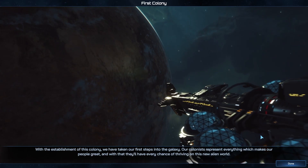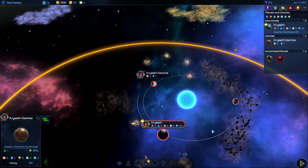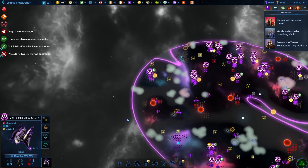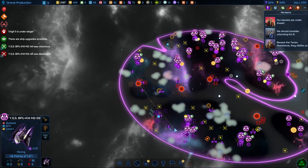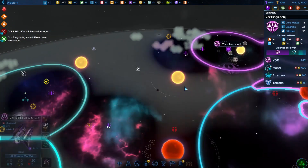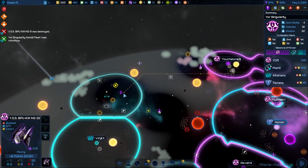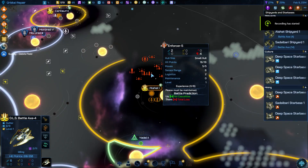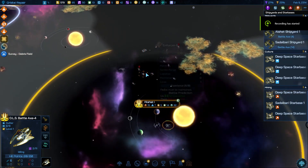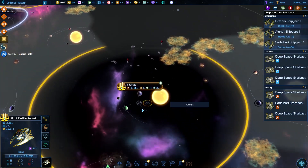More than anything else, the name of the game in Galactic Civilizations 4 is Land Grab. You'll build star bases and colonize planets, gradually expanding your sphere of influence across the galaxy map. As you come into contact with other empires, you'll use the resources and territories you've amassed to overcome them, whether through peaceful means or hostile takeovers. But no matter what, getting there first and staking your claim is key — there's no other way to keep up with others.